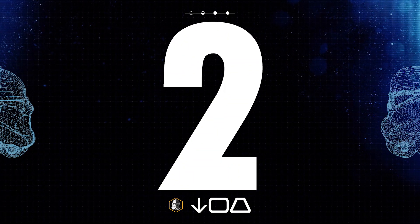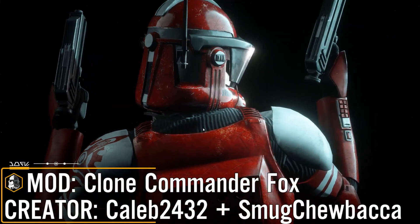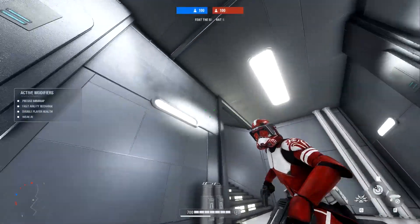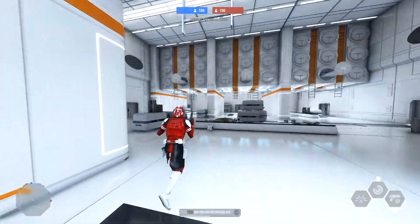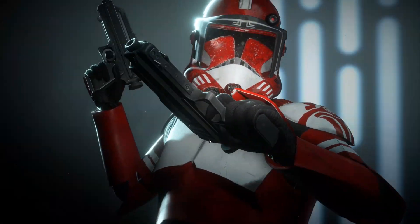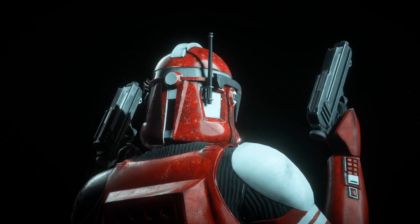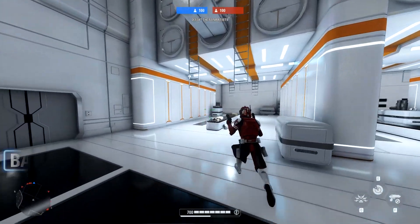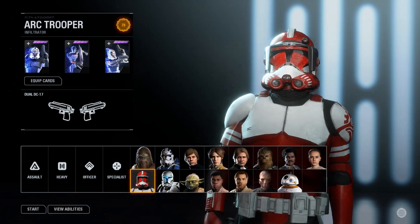The runner-up in this episode is the Commander Fox mod from Caleb2432 and SmogChewbacca. This replaces the ARC Trooper with Commander Fox. To achieve this, they imported custom meshes such as the visor, scanner, antenna, and holsters — and they look fantastic. There are also accurate weathered textures designed to resemble what we see Commander Fox have in the Clone Wars TV show, a ribbed leather bodysuit, a chrome visor, and a custom hero portrait which looks great.